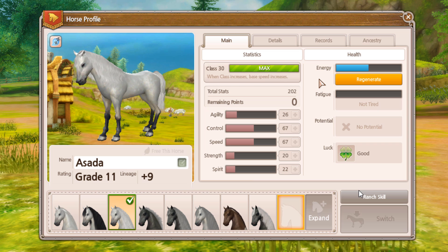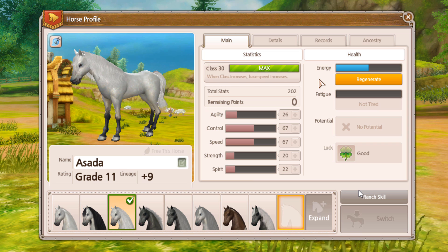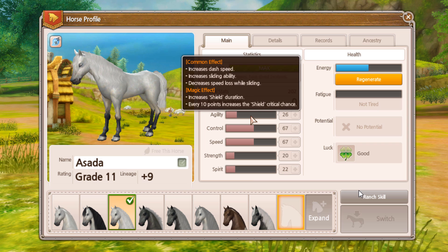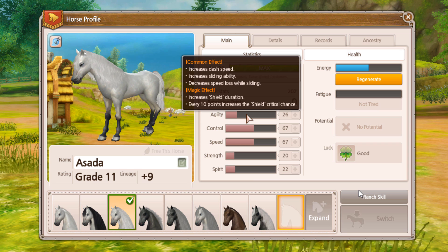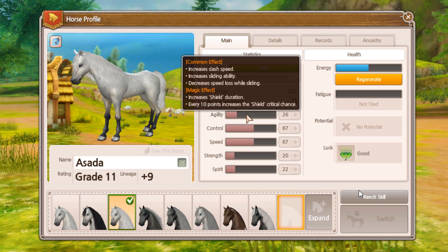All horses in Alicia Online have five skills: agility, control, speed, strength, and spirit. Agility is used to increase dash speed, increases sliding ability, and decreases speed loss while sliding, making it really good for making sharp sliding turns in races. In magic races, it can increase shield duration and every 10 points increases the shield's critical chance.